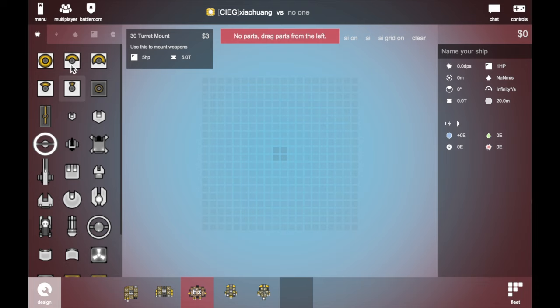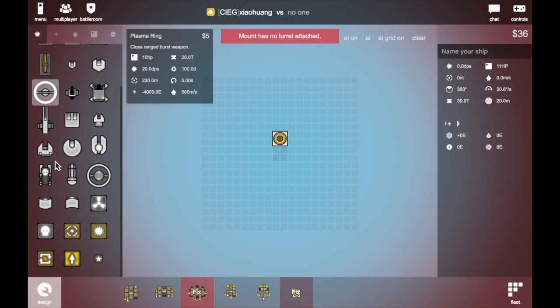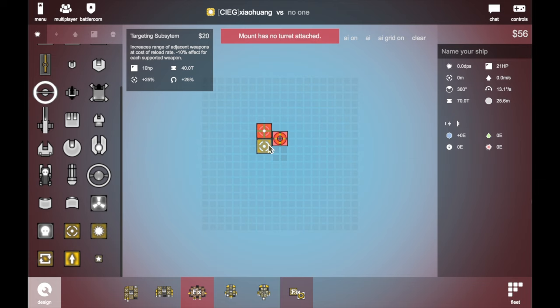Independence one — you need to save at the stars. I'm still going to use the plasma one for the core. Just save like this, and add one range, two range, three range, four range, one speed core, another reloader, and put a plasma turret on it.